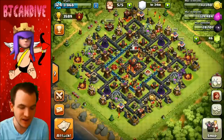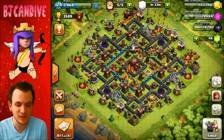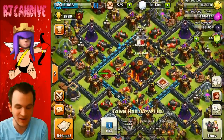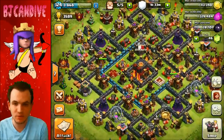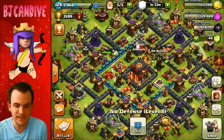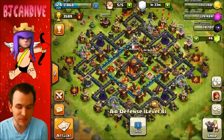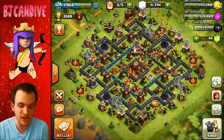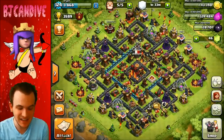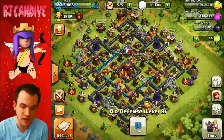Let's look at base number five. A lot of attackers right now are using lava loonians, so it's really important to make sure you have a lot of your air bombs and air defenses near your Town Hall. There are people who argue that centralized air defenses are really good, however I think this base has its air defenses a little bit too close and they can get easily frozen.